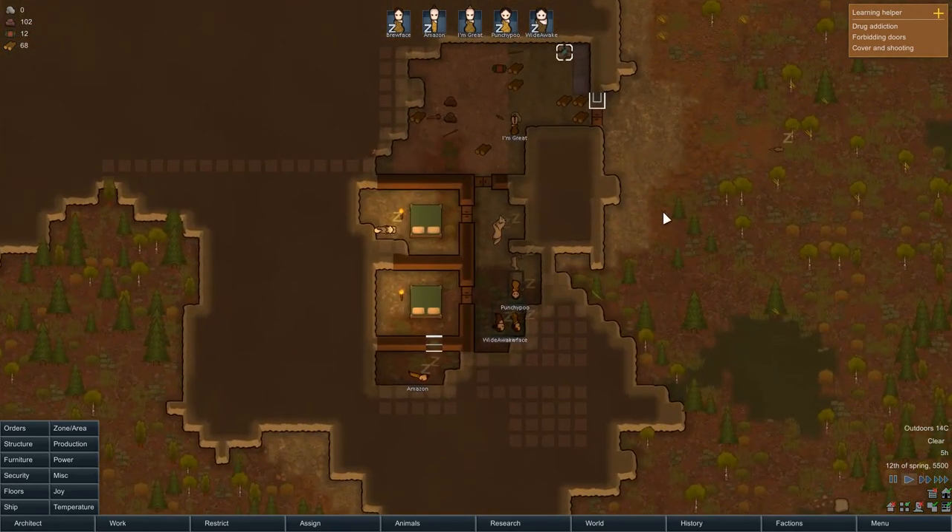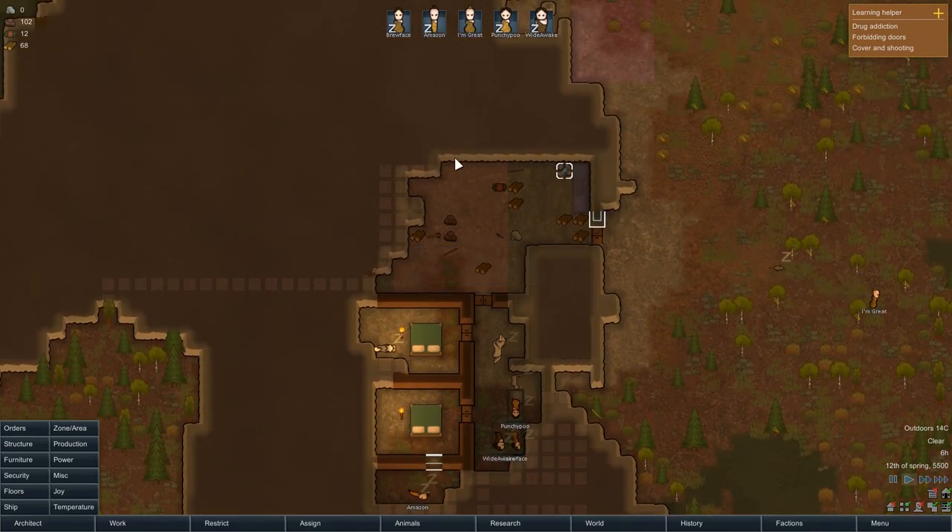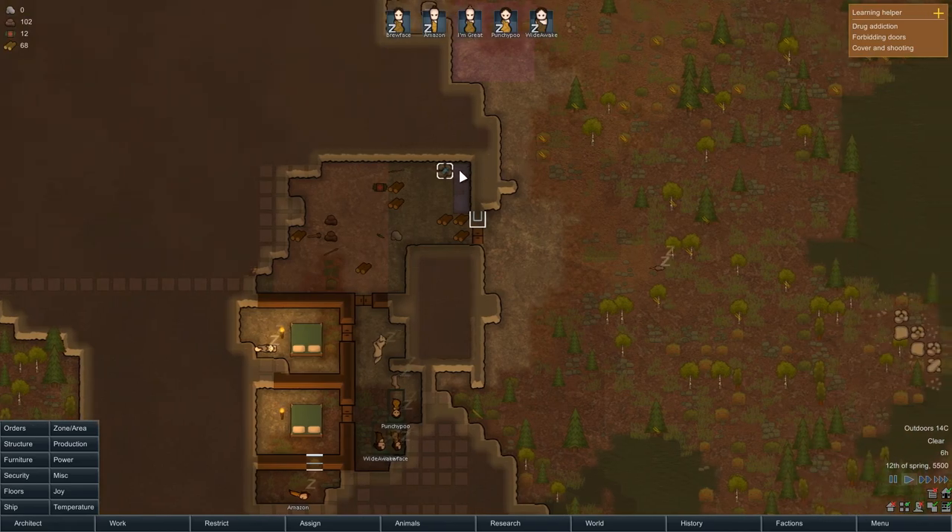I've decided to make an extra person a miner, so we've now got two people doing the mining. It's going to take ages. I've restricted the stockpile a bit so it's a bit smaller now. I'm going to start putting a few production-y things here — some of this might be moved around as we go.